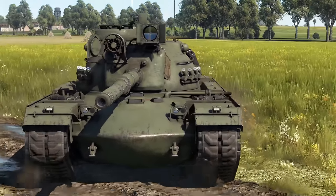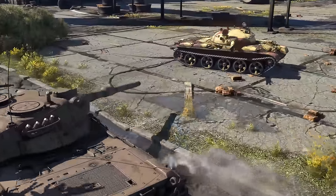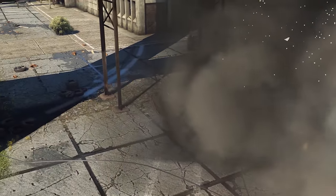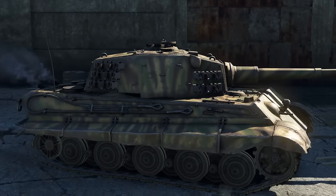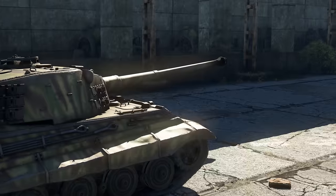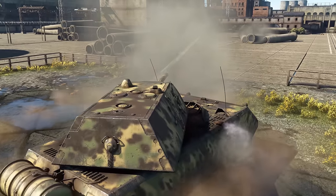The 5th rank is where we see an end of the glorious era of steel giants. The war changes — now it's all about relatively light and, at the same time, well-protected tanks that paved the way for the MBTs of days to come. That said, steel giants are still here. The Königstiger, now bearing a deadly 105mm cannon, passes the crown to the new king of thick armor: the Maus.